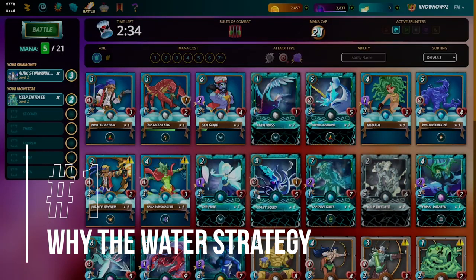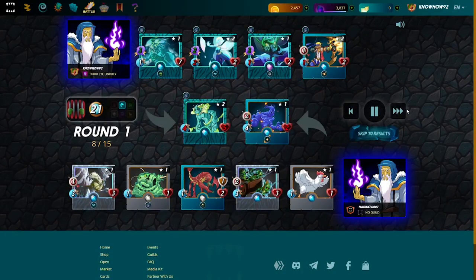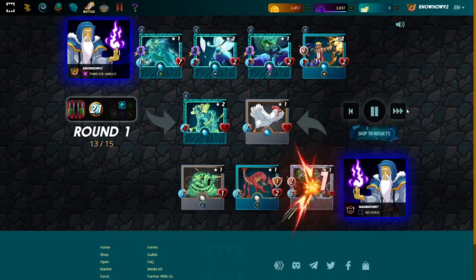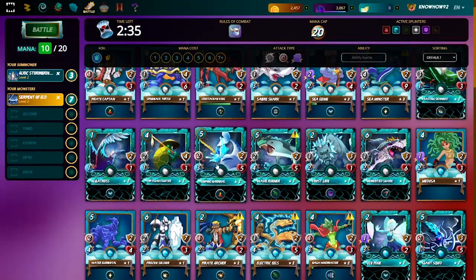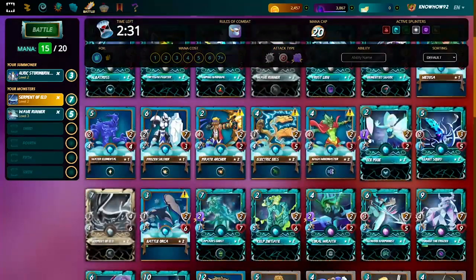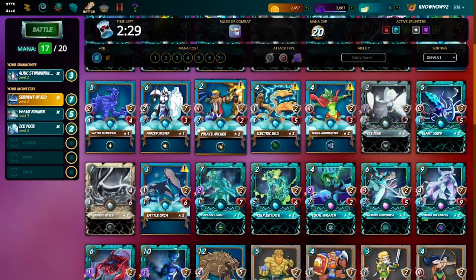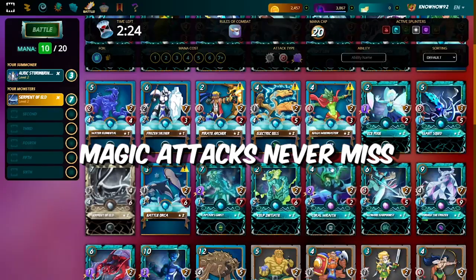Number 1: Why the Water Strategy? While you're free to do whatever build and strategy you want, using Water Cards can be a good idea. Water Cards are generally attuned to magic, meaning your damage will rely pretty much on cards that have strong magic stats. Keep in mind that not all Water Cards rely on or excel at magic — it is just a norm that the majority of them are good in that field. One advantage of Magic Attacks is that they never miss, at least at the time of this video.